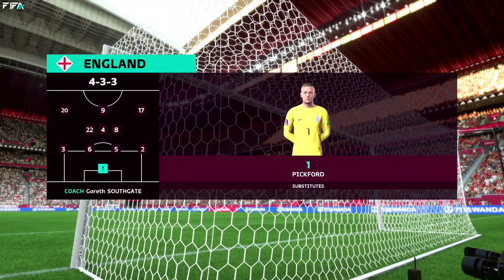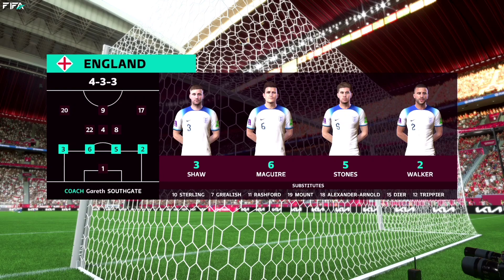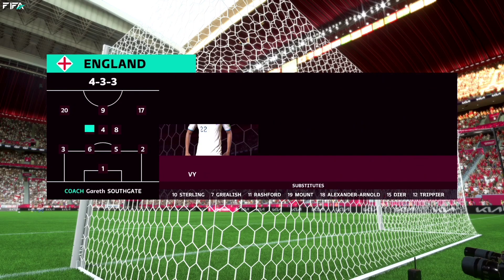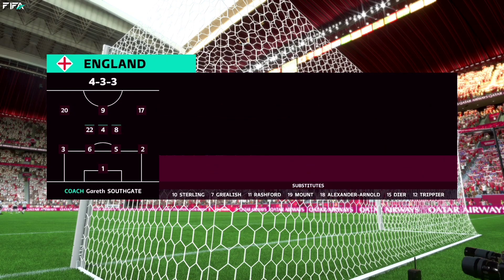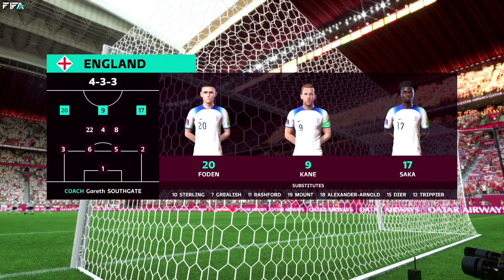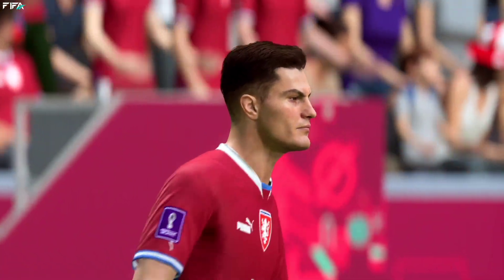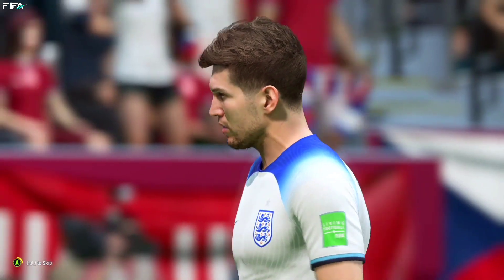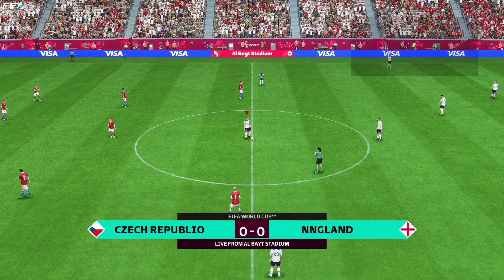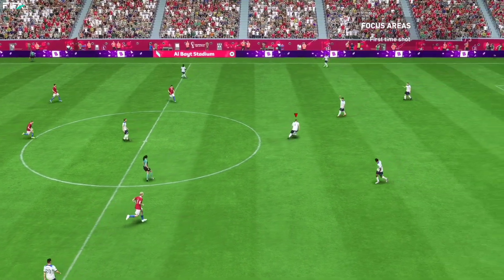The England first 11: Jordan Pickford is the keeper, Luke Shaw starts with Kyle Walker as fullbacks, Jordan Henderson starts alongside Declan Rice in central midfield, and the responsibility of leading the line today goes to Harry Kane. And now they get the ball rolling.